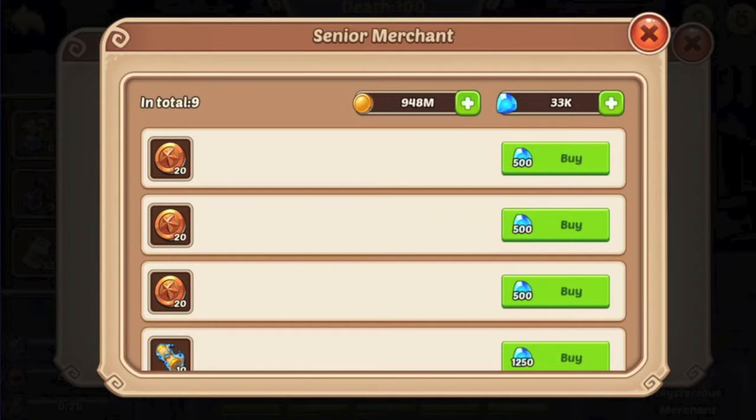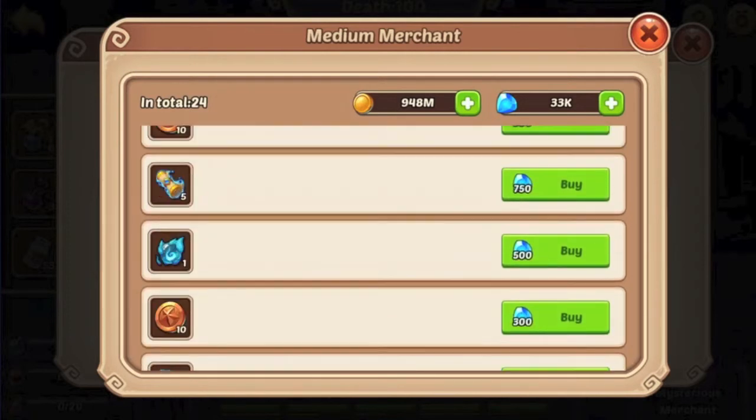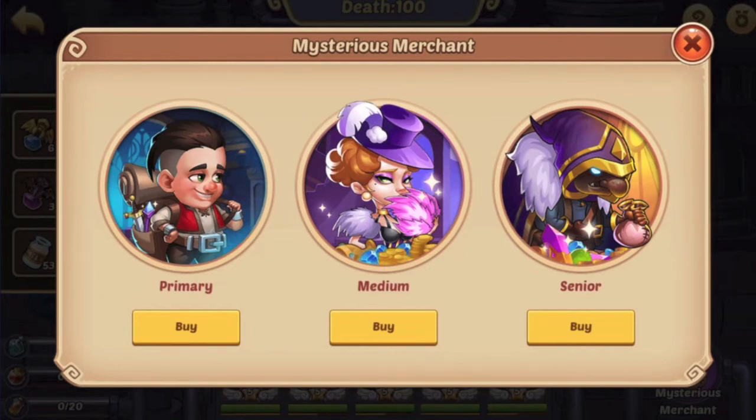I'm trying to save as much as I can, but I still buy the Core of Transcendence every day because it is that important. The scrolls, even on a nice deal, I don't think are worthwhile right now. As an early game, potentially free-to-play player, it's not worth it either. The middle merchant — anything for gold in there is kind of worth it, but the scrolls there aren't worth it. The left merchant: don't spend any gems on him. It is not worth it no matter what you're doing.